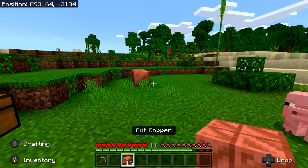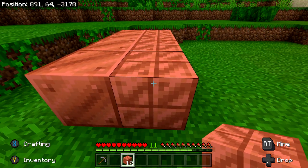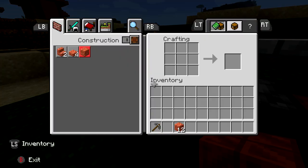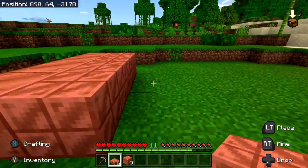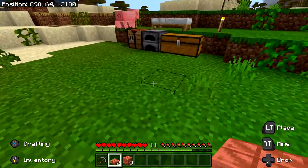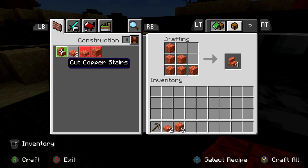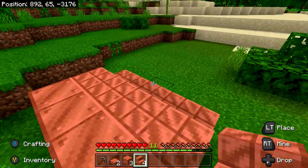We should have 16 blocks of cut copper. Take four of those and place them in a stack right next to our regular blocks of copper, so we should have two columns. Then take our remaining blocks back to the crafting table. Take three of the cut coppers and convert them into slabs — you should get six, but you only need four, so place four next to our columns. Then convert the remaining pieces into stairs: six blocks make four stairs, and this is the last block type we need.